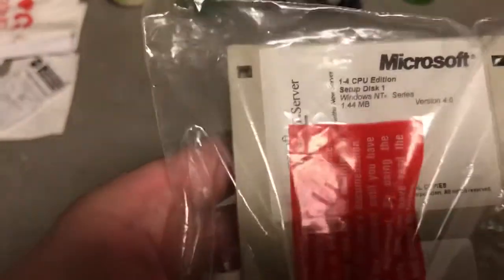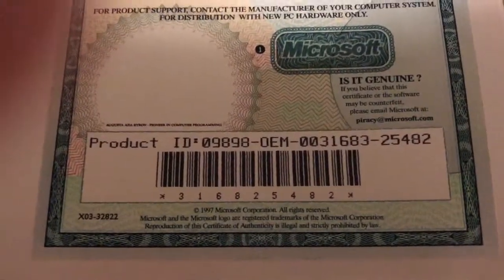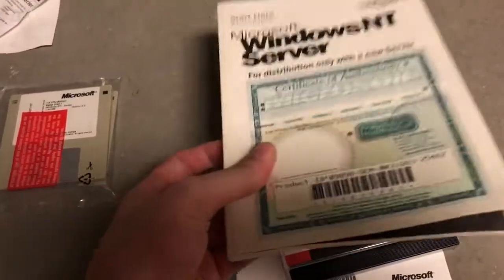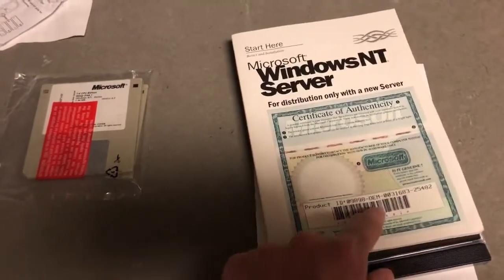On top here we have looks like three or four — yeah, three floppy diskettes for Windows NT Server 4.0. Not even joking, and these are still sealed — this has never been opened, including the manual for Windows NT Server 4.0. If you want that product ID you can have it, because Windows NT 4.0 hasn't been supported for ages, and also because there's no activation in NT 4.0. So you can use that key as many times as you like. I'll use it once, but since there's no activation it really doesn't matter. I don't want anybody pirating 22, 23-year-old software.